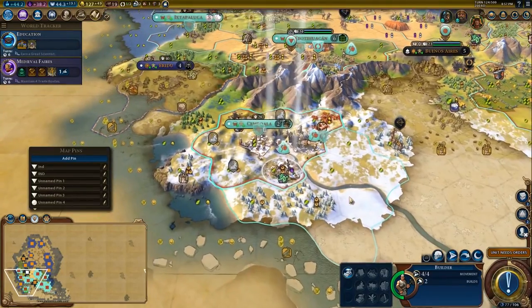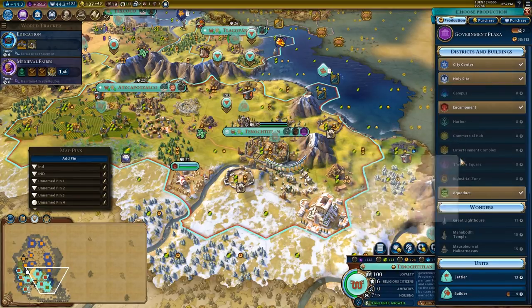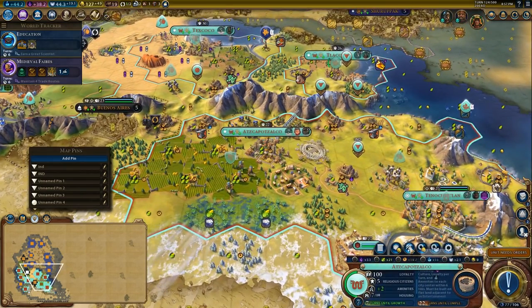Remember, even though the city has a really high production, the government plaza is 113 production, so that means that chop is worth 38 production — which is about on par with what we want to be spending on a builder chop at this point in the game.